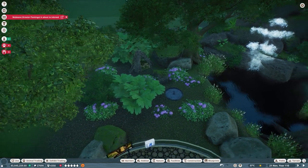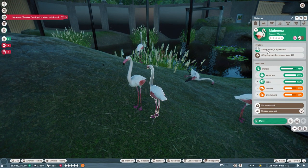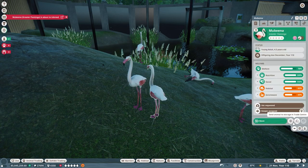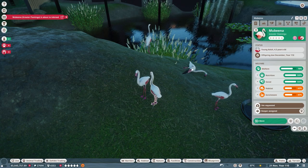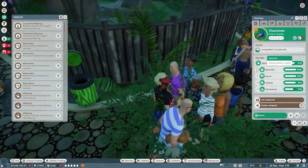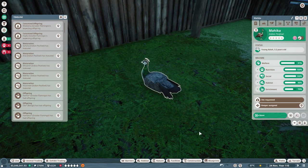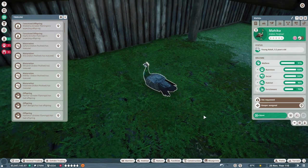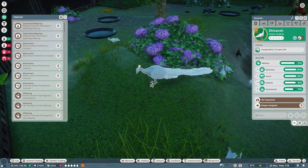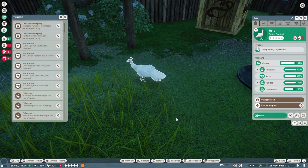Let's check this flamingo inbreeding — oh no, they've already inbred. Damn it! What do I do with you? She's going to have to go on contraceptives. We have a flamingo down, and some Indian peafowl which are maturing. Please let me release you to the wild — it's being picky with the releasing options. I can release her there — go on, off you go.